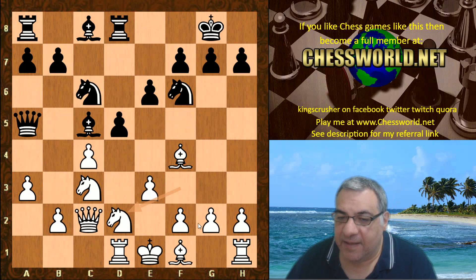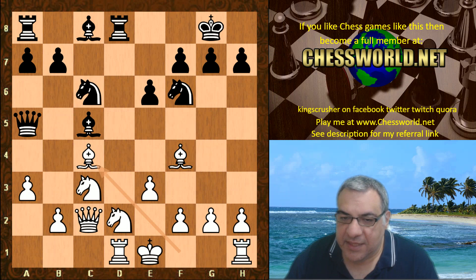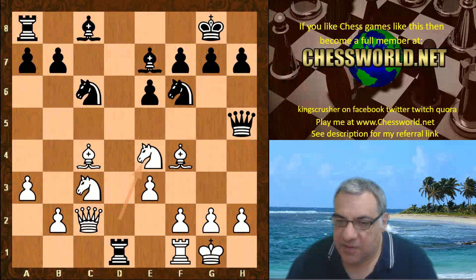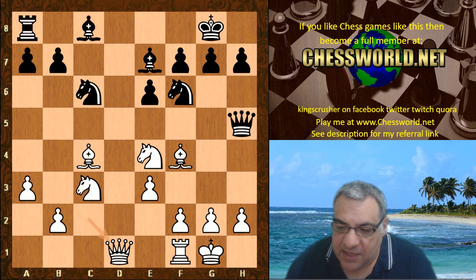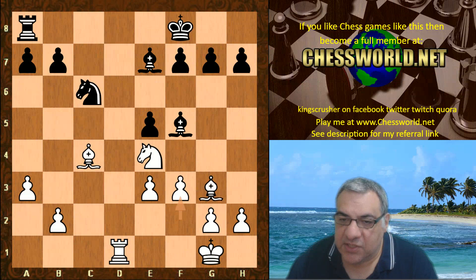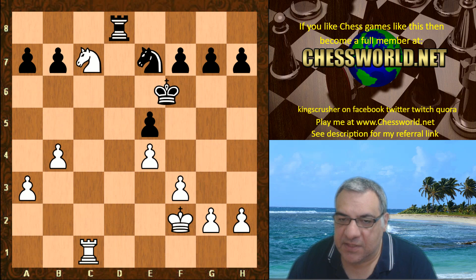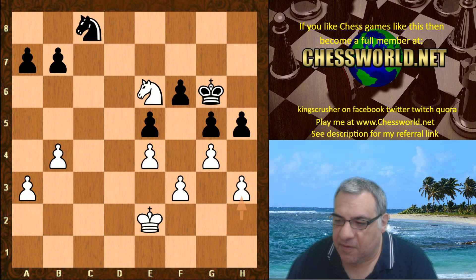Knight d4 here. One thing to point out: let's look at d takes c4, Bishop takes c4 — this has been played in the most recent high-level game. This continuation was seen in 2011 with Royster over 2600 playing against Kamrakulov 2479, and it ended in a draw. White at the moment has a small edge but it was agreed drawn in the Knight endgame.